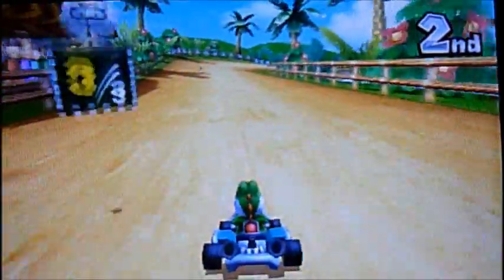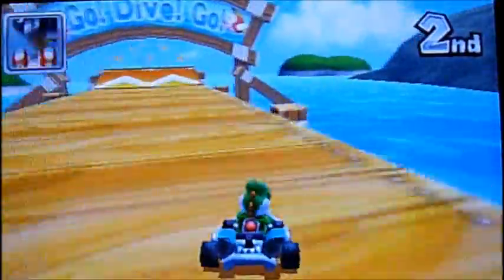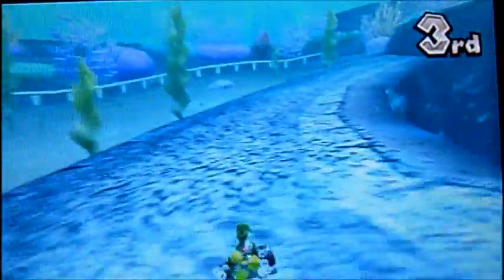Alright, lap number three! There he is with his snorkel, looking cool. There's a little secret jumpy place here - doesn't necessarily make you faster, it's just there. Why not? Get you some coins. And then you'll immediately lose them with lightning.